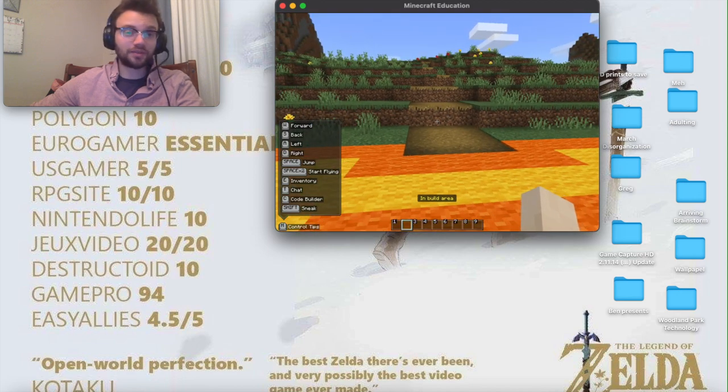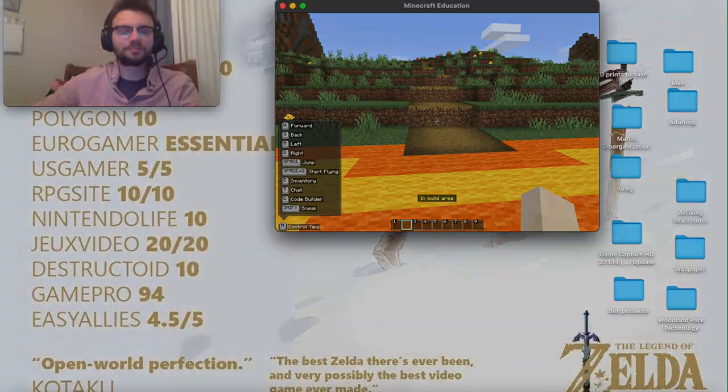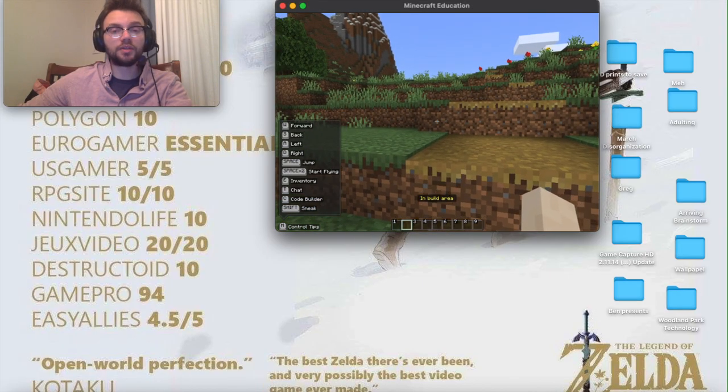Be creative, students! I've had eighth graders build lava moats and incredibly creative builds to defend their village. Think about what you can build to defend your village once that invasion starts. If you go to the other side you'll immediately go to Survival, which limits your builds. Happy crafting and good luck!